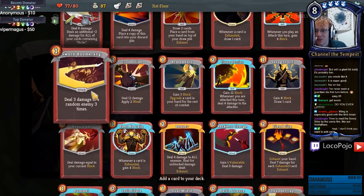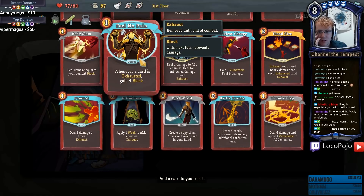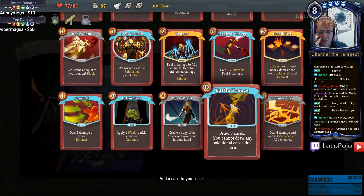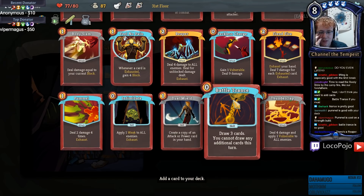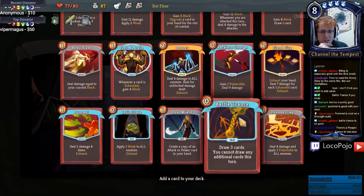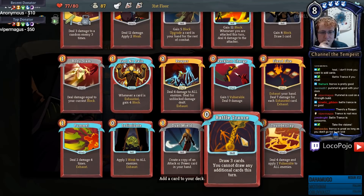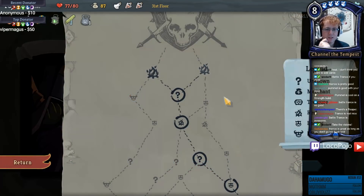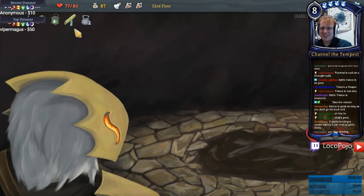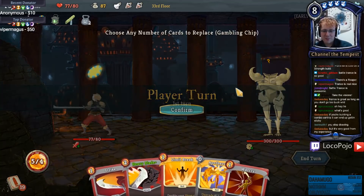None of these cards are upgraded so we've gotta be careful. Sword Boomerang's not bad, Flame Barrier's not bad. Shrug It Off is the best card. Feel No Pain is also pretty okay. Battle Trance is also really okay - wow that card seems sick. Is there any reason why that wouldn't be good? I've got two War Cries in my deck but I don't think I have enough draw to make that not be awesome. I'm down. Now we upgrade - I guess we Lift actually, just get those STR gains going. You stop drawing but that doesn't seem like a bad deal.